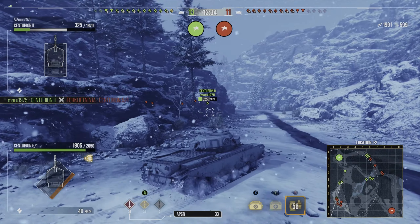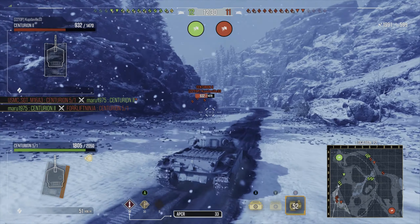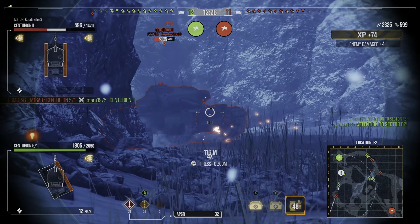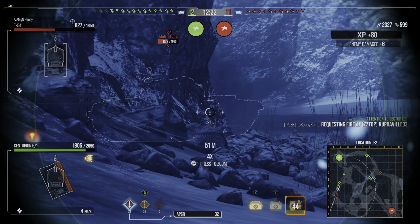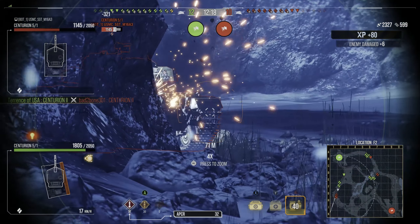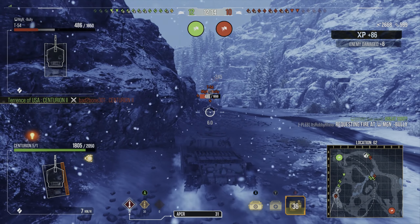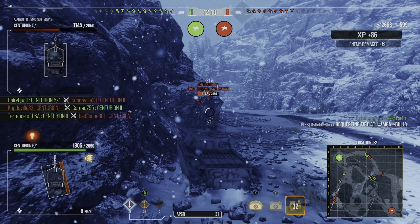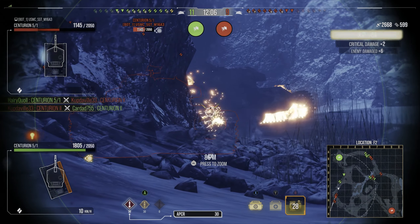The base reload fully upgraded is 10 seconds with a 2.1 second aim time and 0.29 metres accuracy, which is fantastic. It carries 70 rounds and has 10 degrees of gun depression and 18 degrees of elevation, the same as the Centurion Mark 2. The DPM is lower than the Centurion Mark 2, but I think it's made up for by the higher alpha, higher pen, and better gun handling — it sits at 2340 damage per minute.